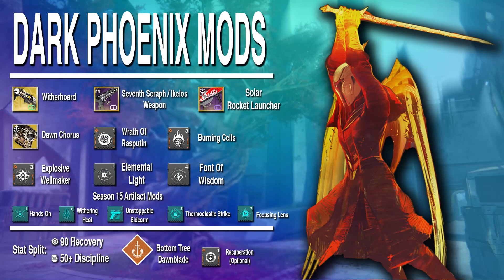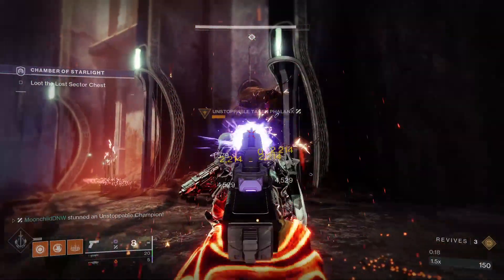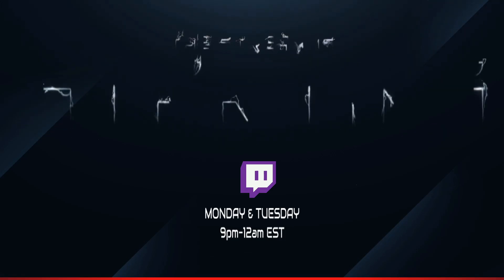And if you're watching this wishing you could be a Dark Phoenix but you don't have the Dawn Chorus helmet yet, I'm gonna show you a loadout you can use to smash through lost sectors and farm exotics fast — all you gotta do is click the card on the right. I'm Moonchild of DudeNoWay, and I will see you in the next video.